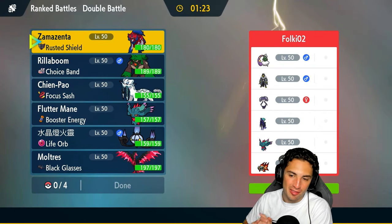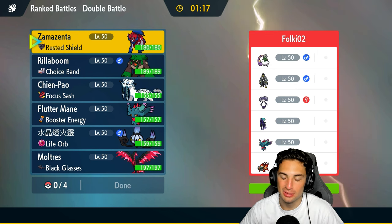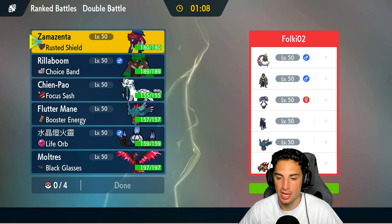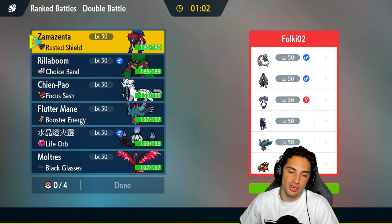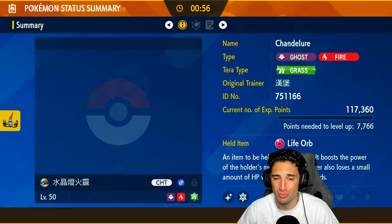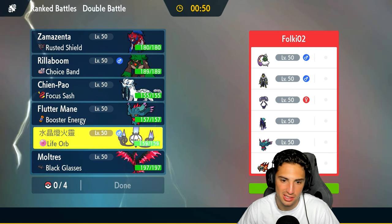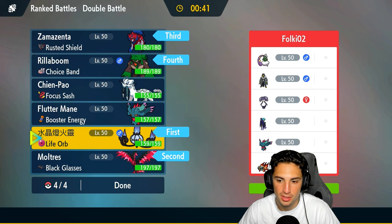Moving on to our third and final match — I'd love to grab a winning record. We're sitting one-and-one, going up against another horse team: Shadow Rider Calyrex. Lots of horses today — just horsing around. They've got Tornadus, Urshifu, Indeedee paired with Calyrex, Flutter Mane, and Chiu. We definitely have to bring Rillaboom. Flutter Mane — actually Rillaboom is more of a backhand Pokémon here. We could pop Trick Room because they are a very fast team. If they want to set up Tailwind, we could tera instead of Trick Room — I really like that. I'll also lead Moltres, then Zamazenta and Rillaboom in the back.